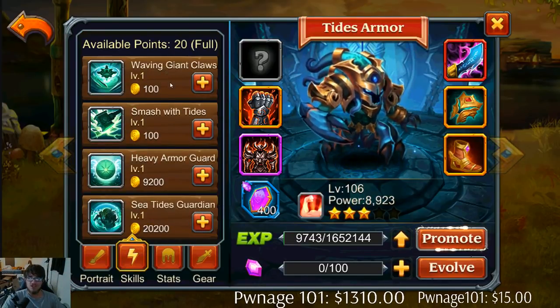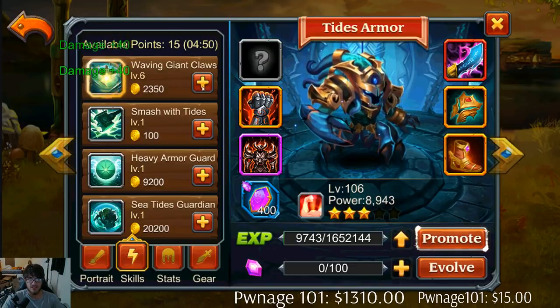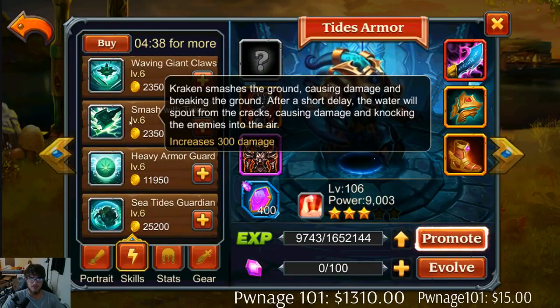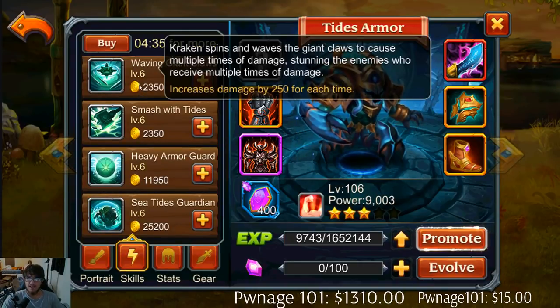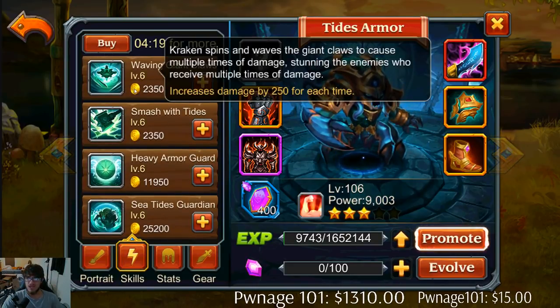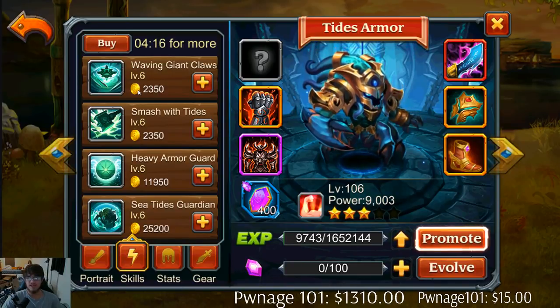So we have Waving Giant Claws — that is his ultimate. Let's upgrade all of these to level 6. That goes up 40 damage each time, this one goes up 50 damage, this one goes up armor penetration 19, and this one is armor increase. So this is going to be a nice tank probably. Kraken spins and waves his giant claws to cause multiple times of damage, stunning the enemy who receives multiple times of damage. So his ultimate is just going to be a spin, and whoever he hits multiple times it will stun them. That's going to be pretty decent I guess.